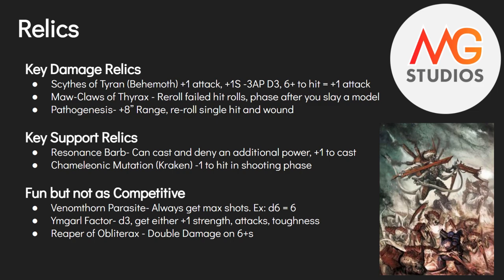The Jungal Factor is an old-school one for anyone who played in fifth edition or earlier. You roll a D3 at the start of each fight phase and get either plus one strength, plus one attack, or plus one toughness — and it changes every fight phase. It's not necessarily good, but it's pretty fun: your Hive Tyrant could potentially reach toughness eight, which if you could control it you'd pick every time.